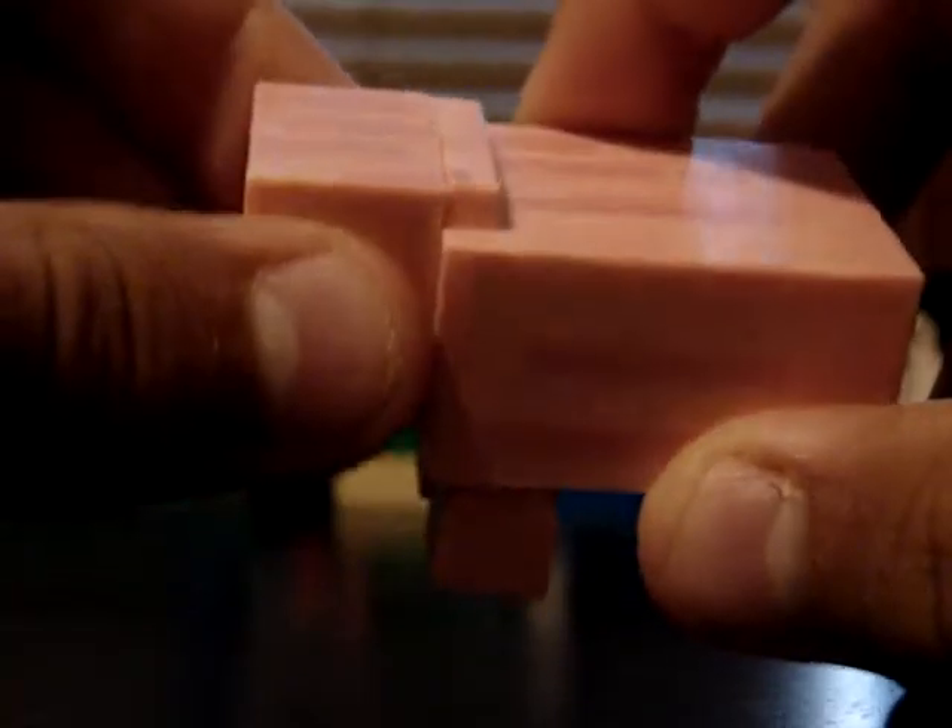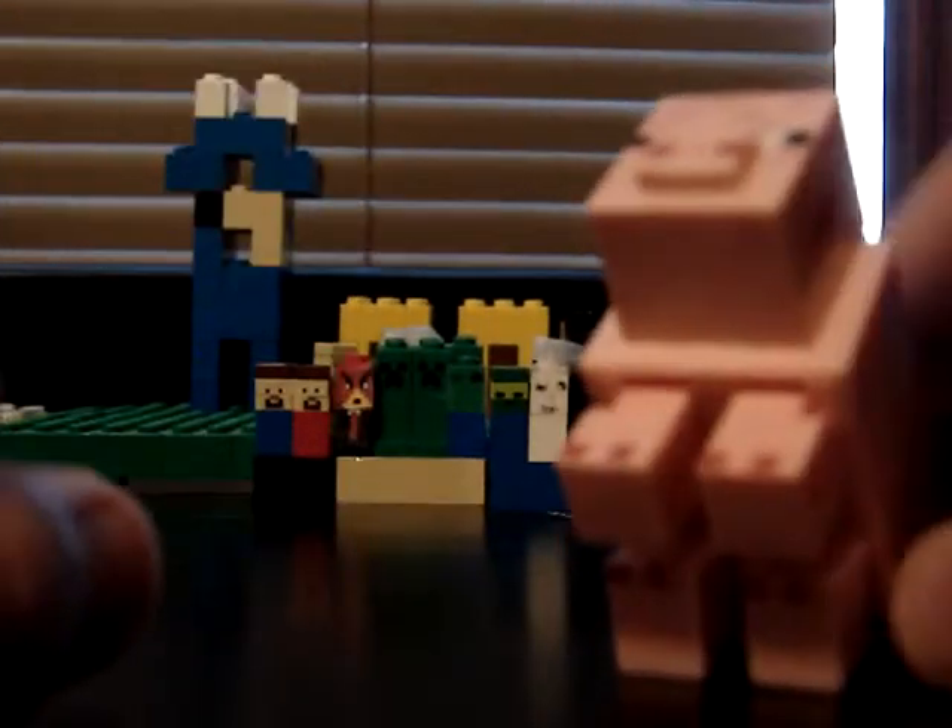Next one is the pig. His head moves 360 degrees, just like all of them. His feet fold in, and these two move back and forth, so you can sit him down like a little pig pet. That's the pig — pretty cool pixelation too.